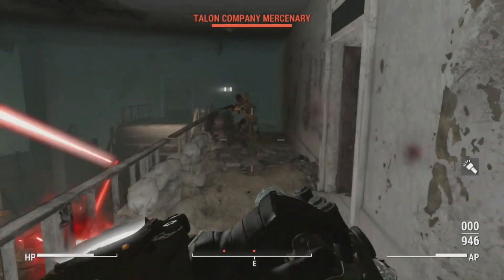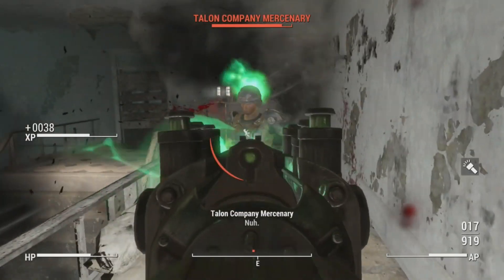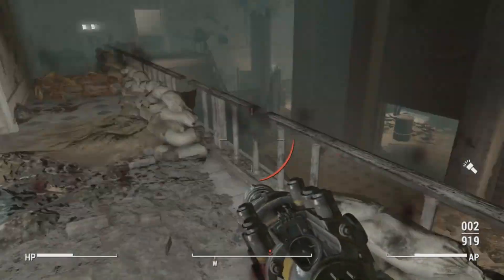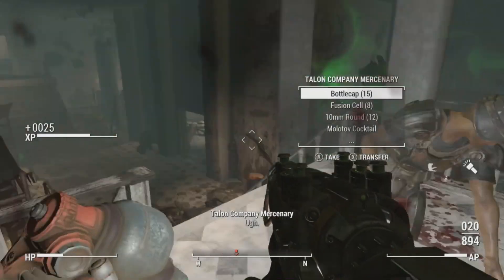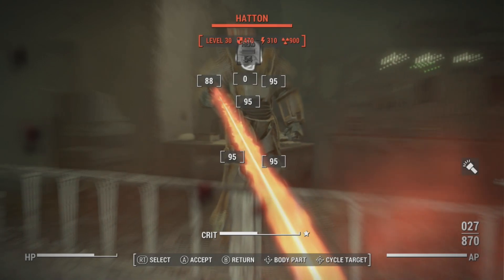Speaking of that, what happened to all the T-45 the Brotherhood was using in Fallout 3 when they switched to T-60? Did they just abandon it in a big power armor graveyard, scrap it, or sell it off? Post all your theories down below — it would explain how Talon Company was able to get T-45 power armor.